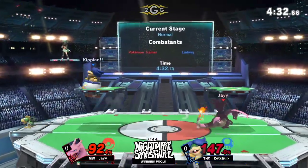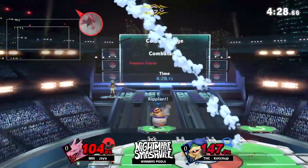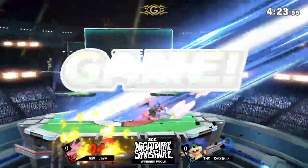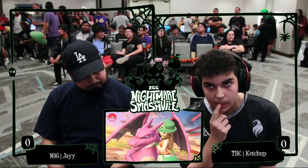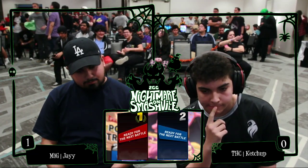We're going to get the switch to Charizard. The big man is out. Will he do enough damage? They try to spot dodge. The clown car actually stays there for quite a while. Picks up the Mecha Koopa with the forward. Catch this tail, catch these flames. Give me that game one. You've got to live and die by the tail, man.